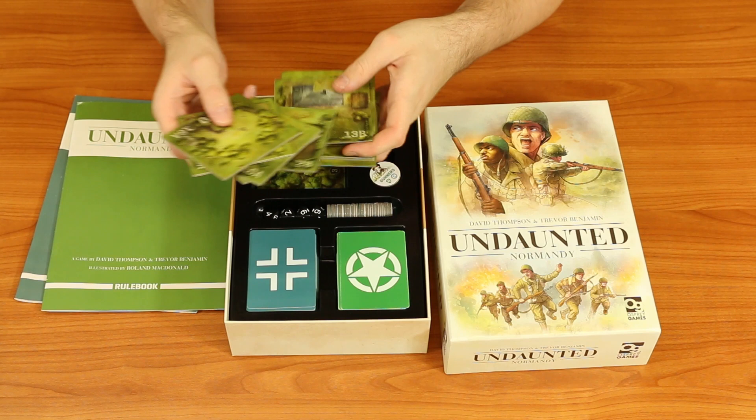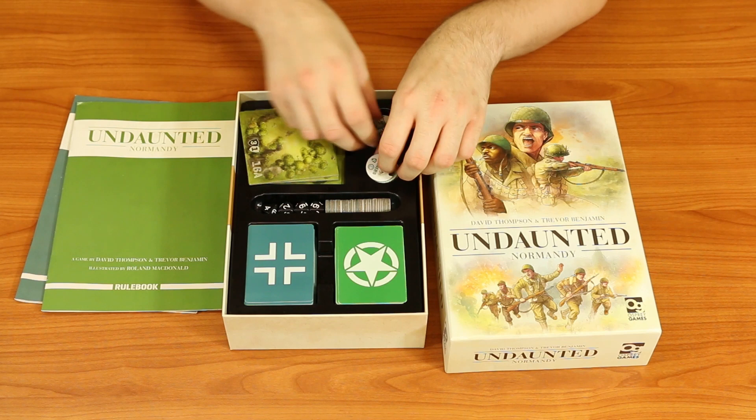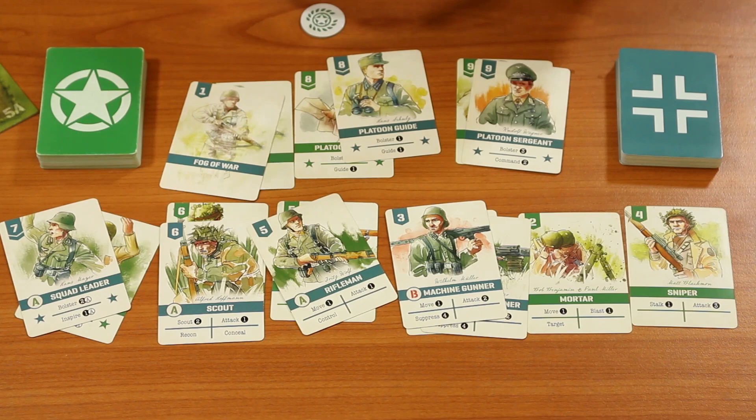You've got chips that denote where your units are on the battlefield, various game tokens and dice, and unit cards which you use to activate your forces around the field. Each card has different orders that each figure can do. You'll have stereotypical soldier options for a World War II themed game — things like riflemen, machine gunners, and snipers — and we'll get into more detail on that later in the video.